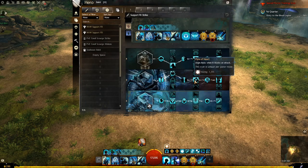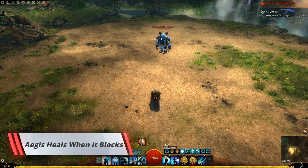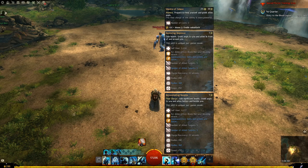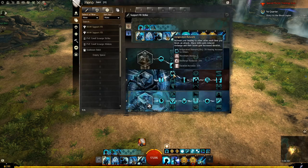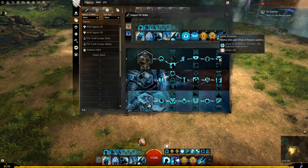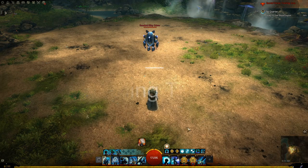If we look at pure of heart, this is going to heal you and allies anytime the aegis you apply blocks an attack. As you can see, you will be applying a lot of aegis with your healing skill, which you will use as part of your rotation to keep quickness up. We also have the adept trait, which increases your healing effectiveness every time you block an attack. And the grandmaster trait, battle presence, will apply its passive effect to all your allies.